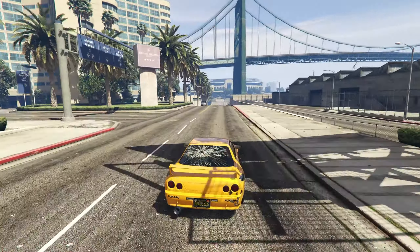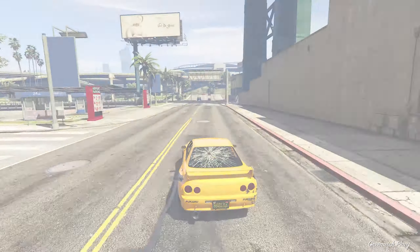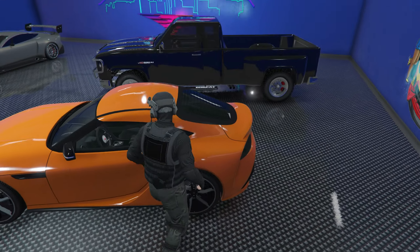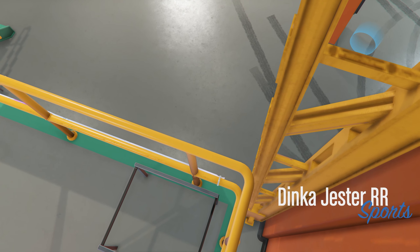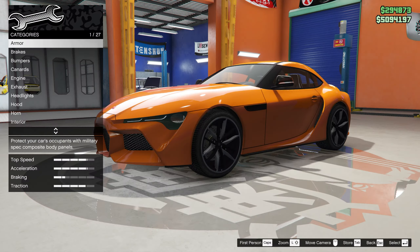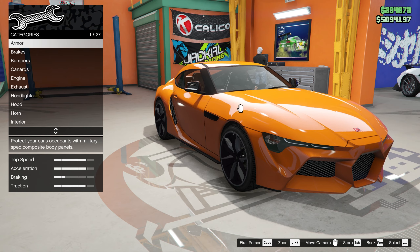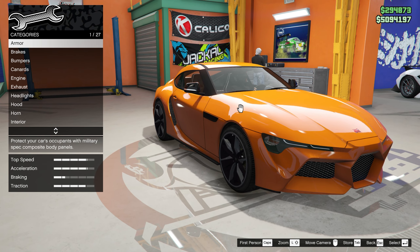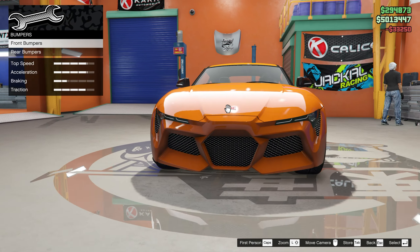Thank God we survived that. Let's head to the auto shop and customize the Jester RR. It's going to be pretty cool. Here we go with the Jester RR, based off the brand new Supra. I'm actually quite a big fan of this vehicle. It's great in tune races. Everyone says the Vector's the best, but I think this one seems to be a little bit faster in my opinion. We'll definitely take it to the car meet after upgrading it here, so we can put the drift tune on, but let's put on everything else.